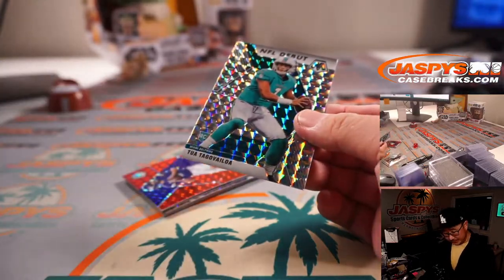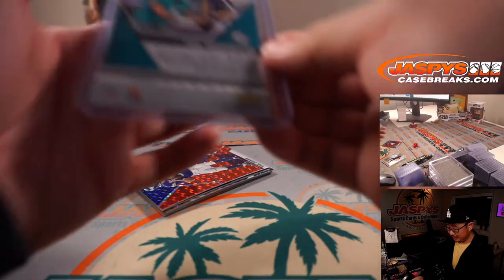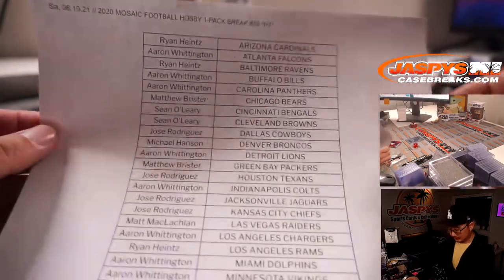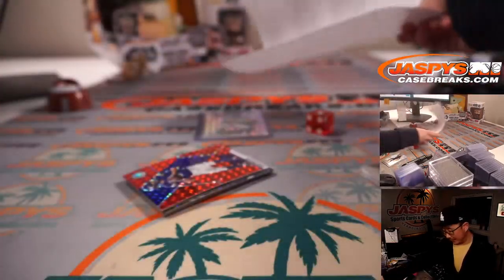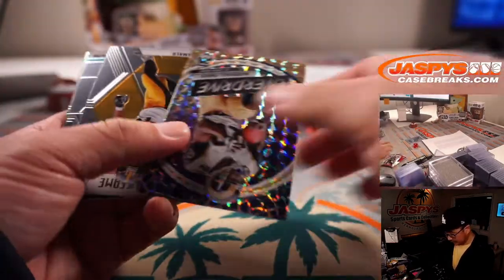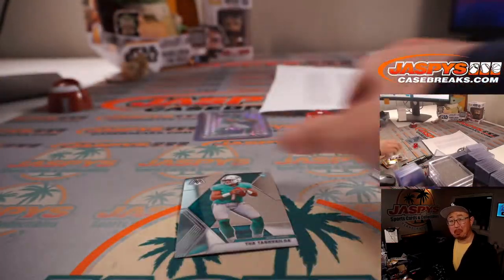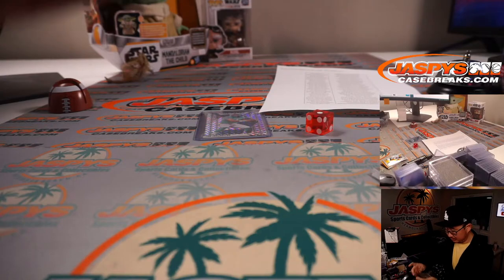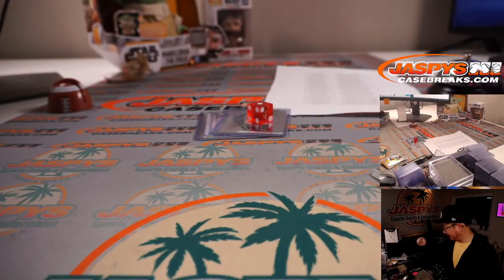Ooh, nice NFL debut. Mosaic parallel to a Tonga of Iloa. And that is for Aaron — there you go, Aaron. It's not bad out of a filler pack. Still with a chance to win spots too in the next break. Wow, and a base card to it as well. Not too shabby.